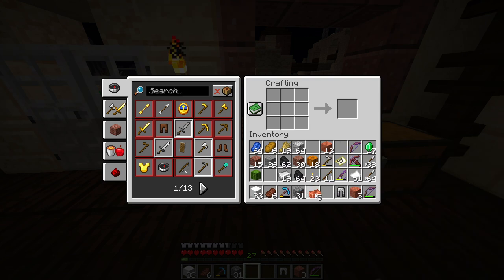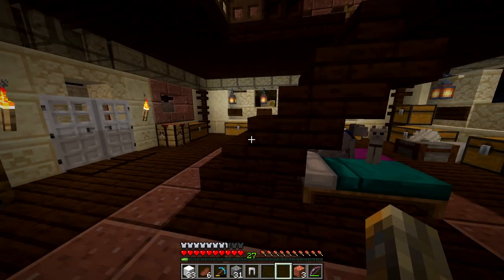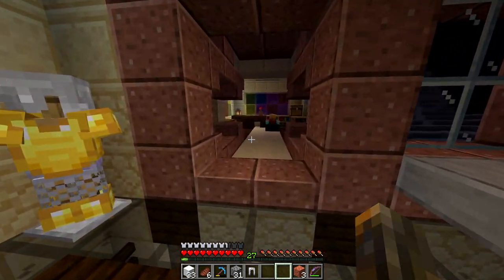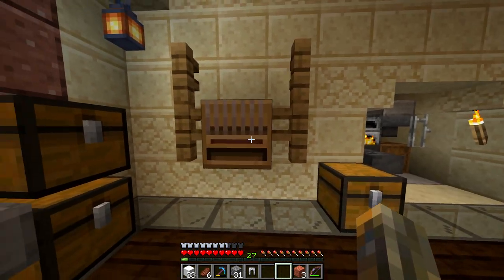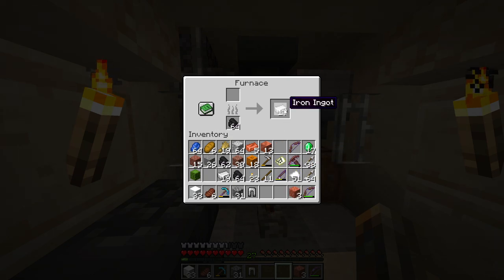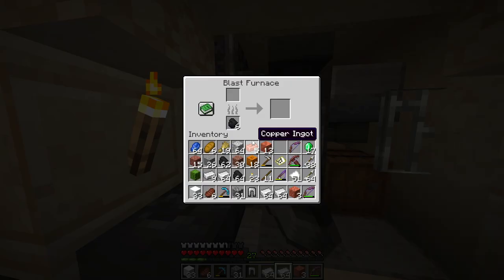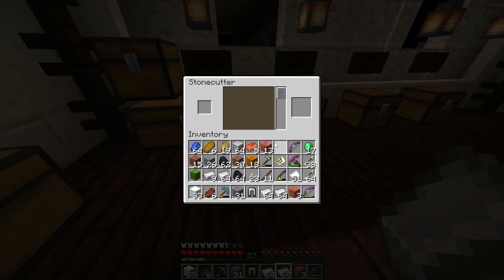So, we're just gonna try and make a couple of blocks then. I also think we might need to sleep soon — it seems like it's pretty late. I did forget I had a loom here. Let's see here. We have cut copper, iron ingots. That's something. I guess we can take it from there too. Cut copper.